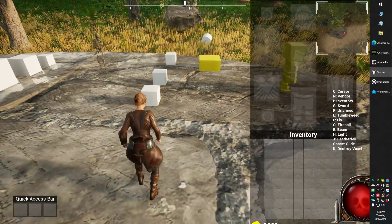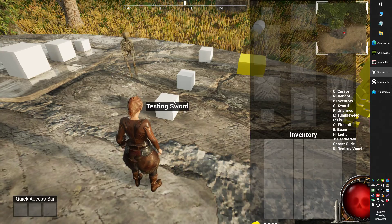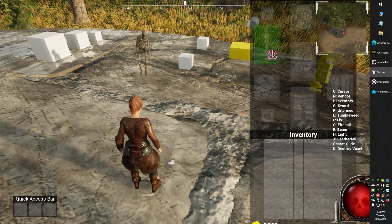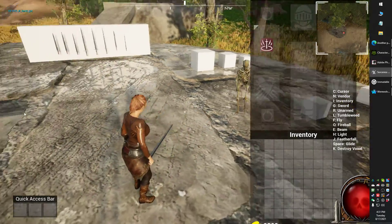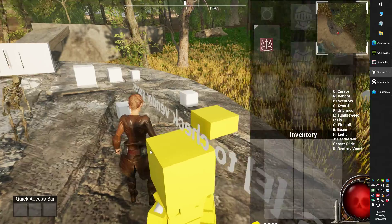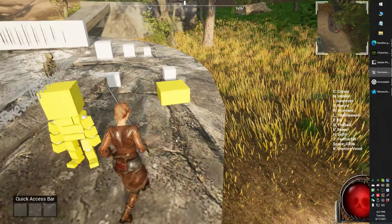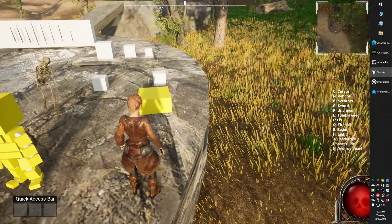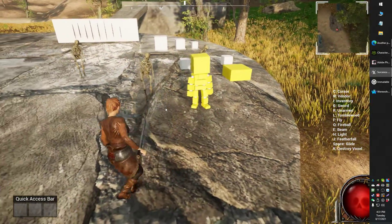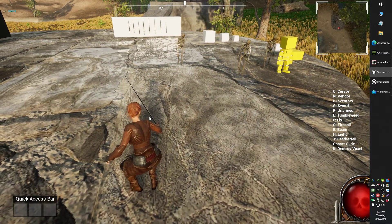It kind of works like a Diablo 2 inventory system. As you can see, I can pick up items right now. I don't have graphics for them, but I can pick up items and equip them. It worked pretty smoothly, pretty easily out of the box. There was a little bit of implementation effort, but all in all not too bad. It was actually one of the nicer inventory systems that I've seen on the marketplace.